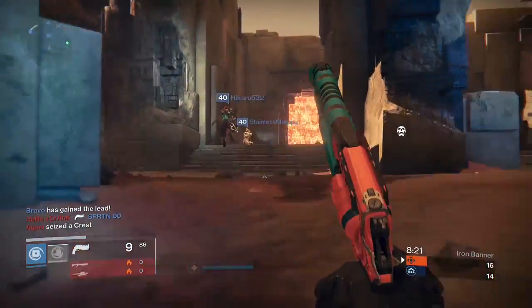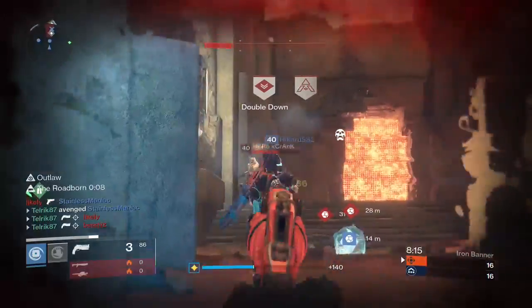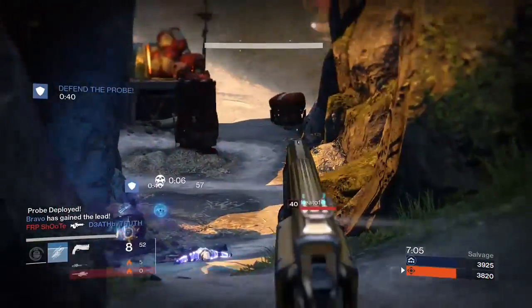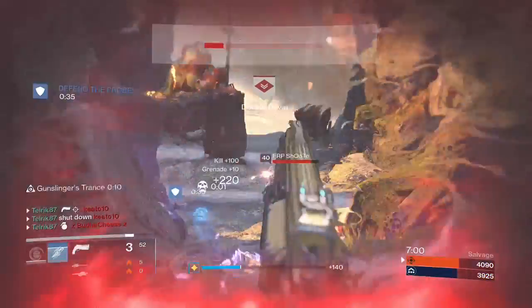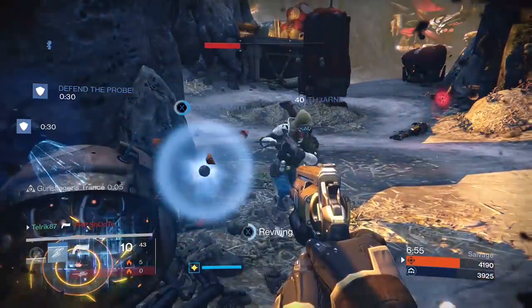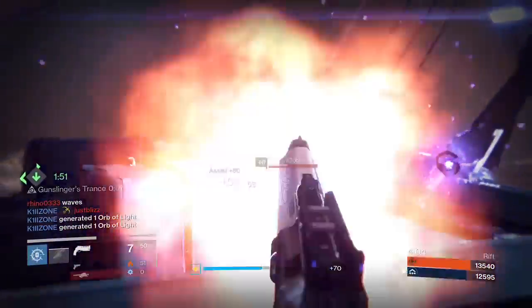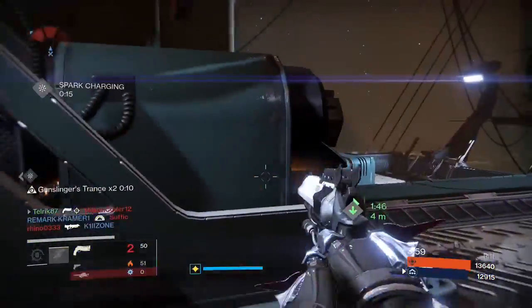On a final note, remember your hand cannon is designed to be a strong weapon at short to medium range, with a rapid time to kill for agile players. The top perks such as Luck in the Chamber, Hidden Hand, Icarus, Quick Draw, and Rangefinder help maximize that capability. The other top perks such as Outlaw and Spray and Play are to reduce the weapon's biggest deficiency — its reload speed. The other perks on the list are decent and should not be discounted, but are somewhat situational and just don't give you the best bang for your buck.